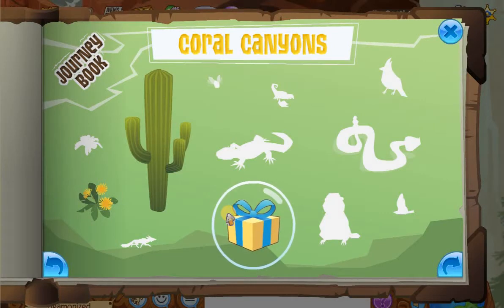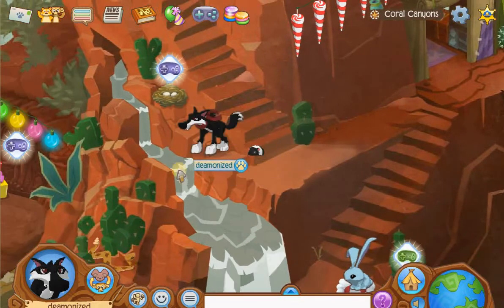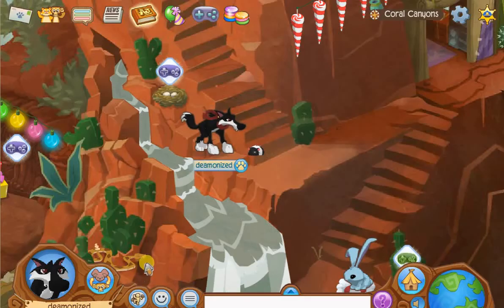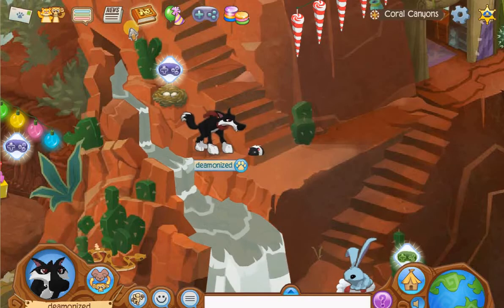The next thing we are going to find is the rattlesnake. The rattlesnake is up here past the waterfall, near Swoopy Eagle. If you look straight down you can see the rattlesnake just peeking out, and it will eventually slither back to wherever it came from.